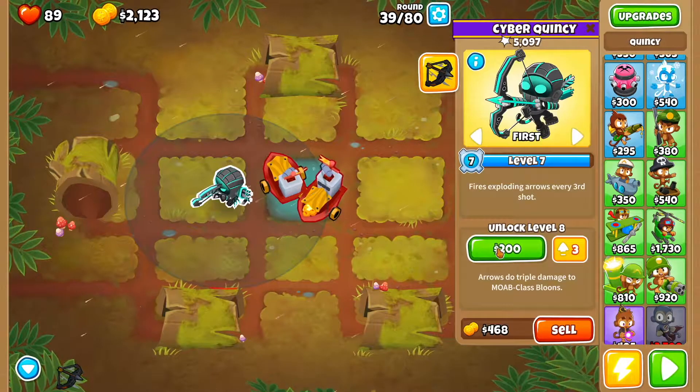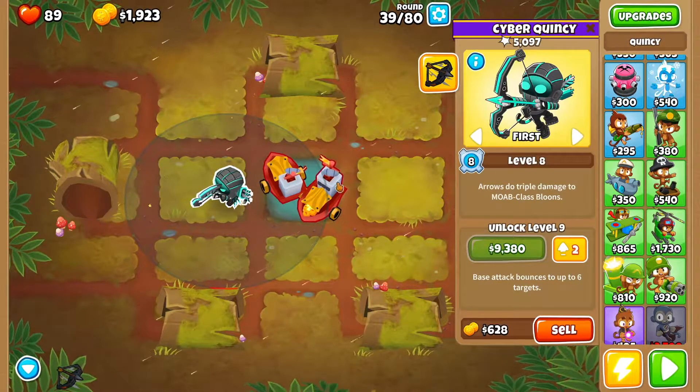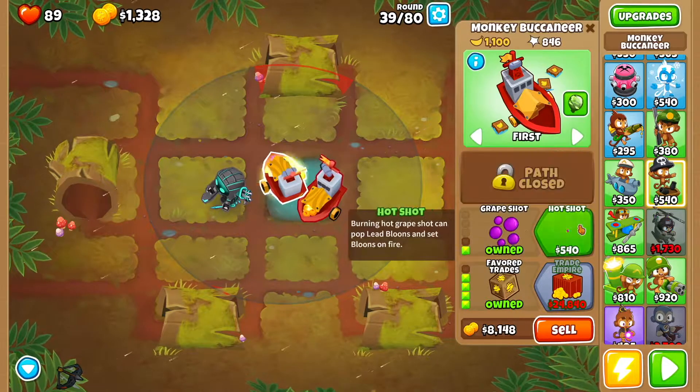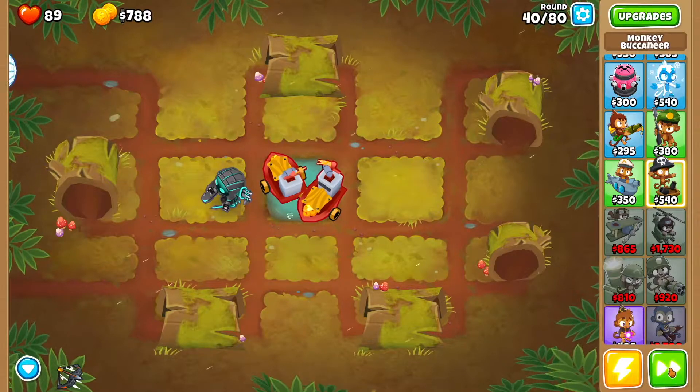Before round 40 starts we want to go to Quincy. We want to pay that 200 to get Quincy to level 8. Then we want to go back to our second Buccaneer — we want Grape Shot and Hot Shot. Then we want to get started.